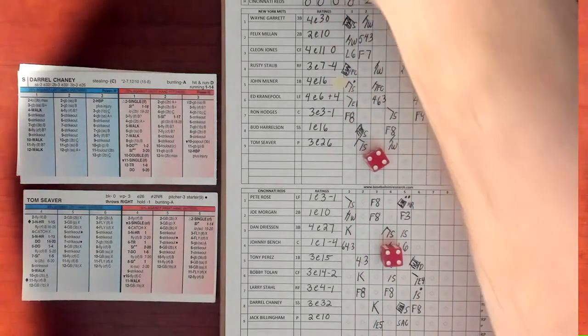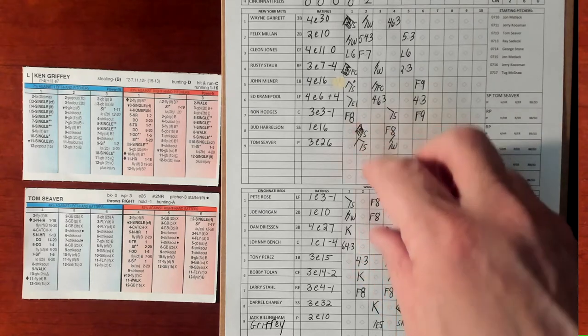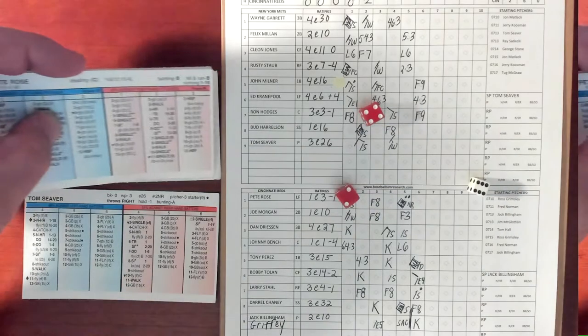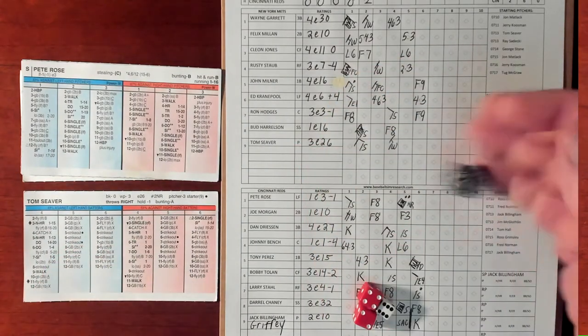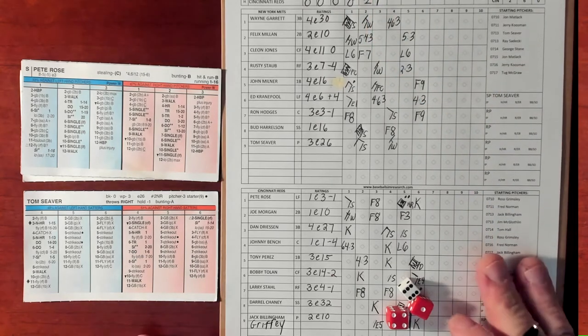The Reds bring in Ken Griffey to pinch hit for Billingham with the game tied 3-3. Griffey — 6-6 versus a lefty, struck him out. Key strikeout for Seaver. Now Pete Rose — key at bat, first and second, two outs. 6-5 versus a lefty, struck him out. Rose hit that key two-run homer earlier, but Seaver gets him here. We've got a tie game at 3-3.